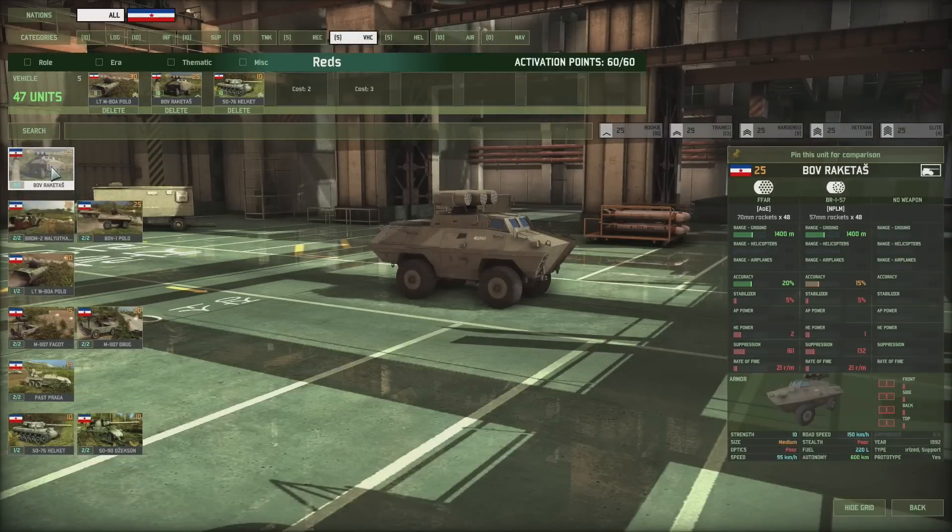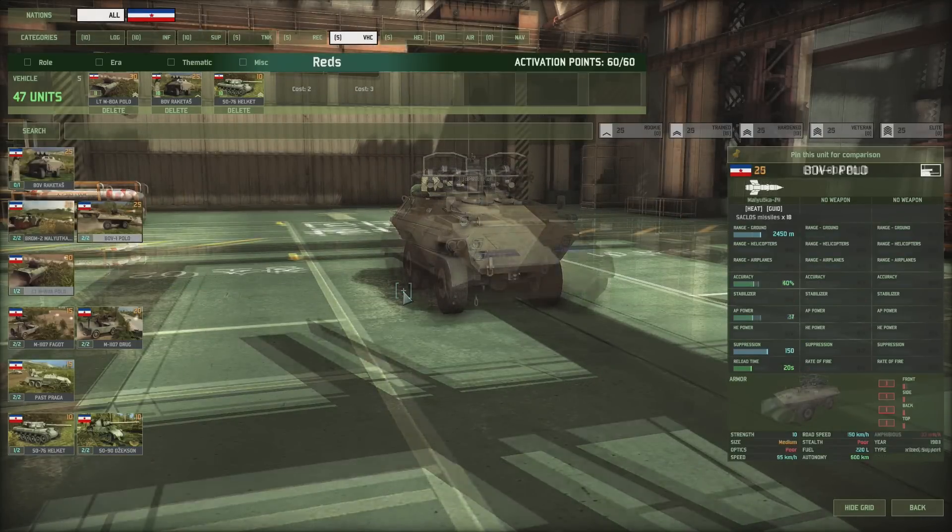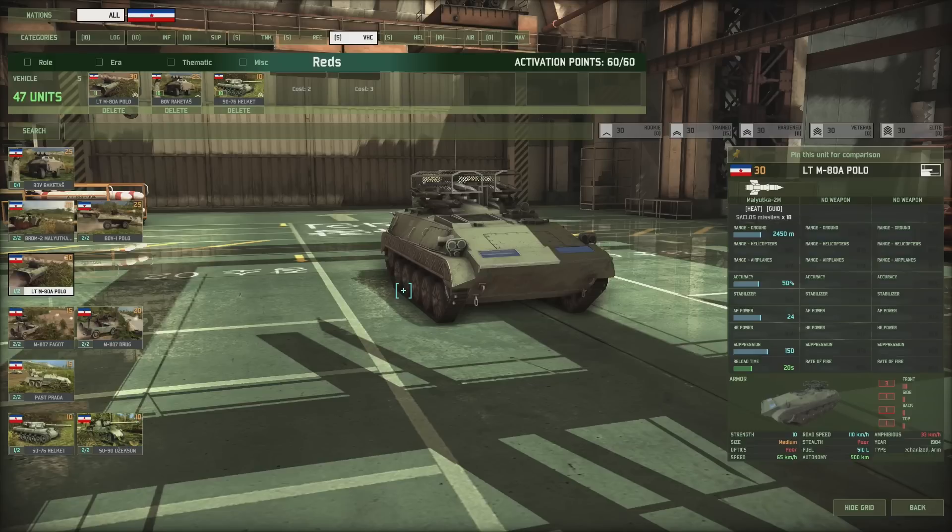A great vehicle is the Bov Rakitaš. Simply send infantry on foot to take a city and as soon as the enemy shoots at you, Bov Rakitaš will fire its rockets at them. Then we have malutkas — Petr malutkas and 24 AP power malutkas for 30 points. But watch out, they fly slow and have a low range.